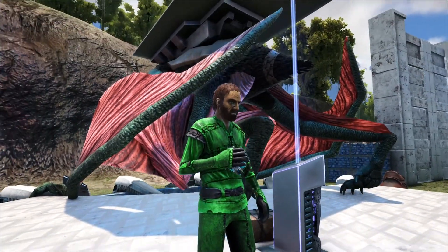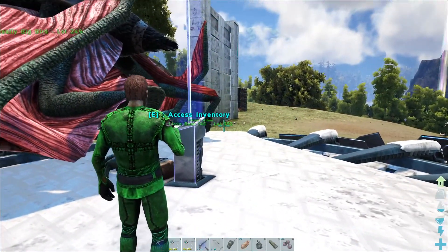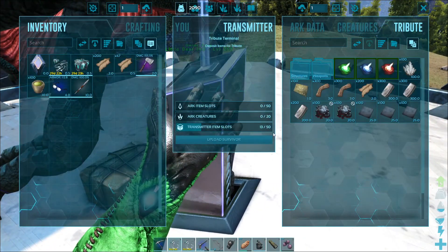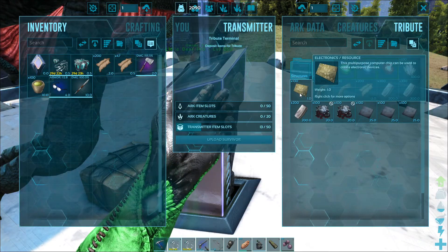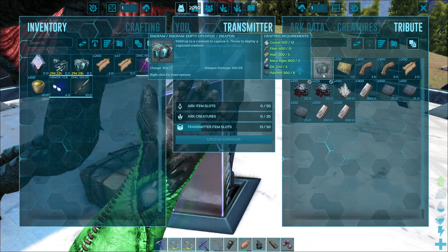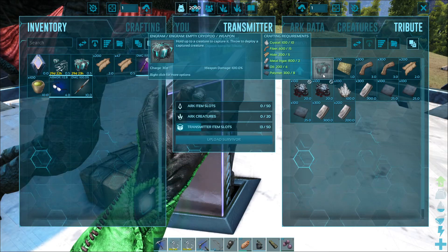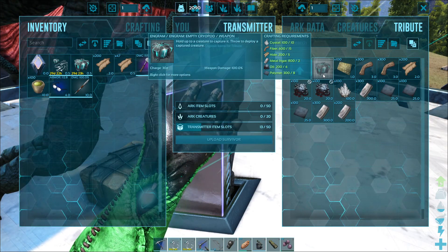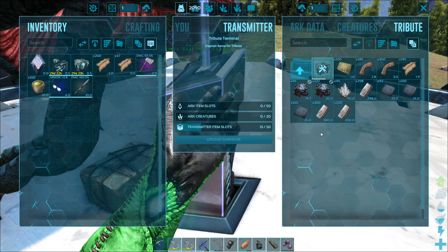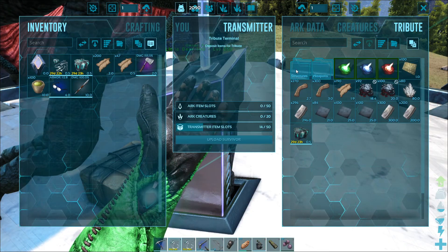So that's why I'm over here at the terminal. I got my big bird because they take kind of a lot of heavy materials to craft. So let's go ahead and craft up a couple of these. I already got one cryopod in my hand. For a cryopod you're going to need to be level 51 to craft it. It's going to take 10 crystal, 15 fiber, 5 hide, 2 metal ingots, 4 oil, and 8 polymer — or organic polymer you can use as well. So we're going to craft two of those up.